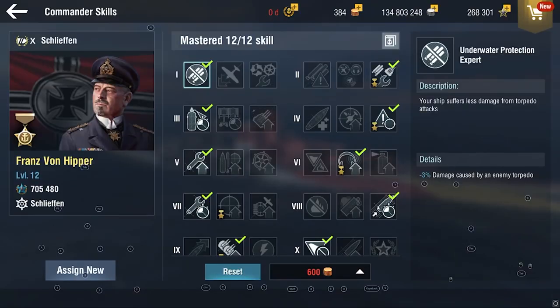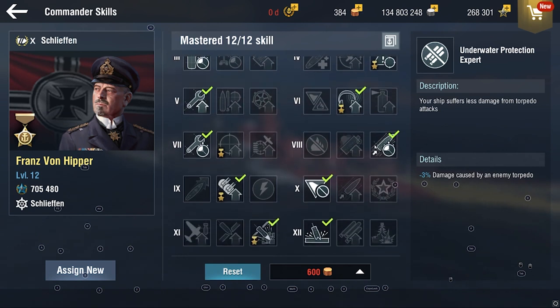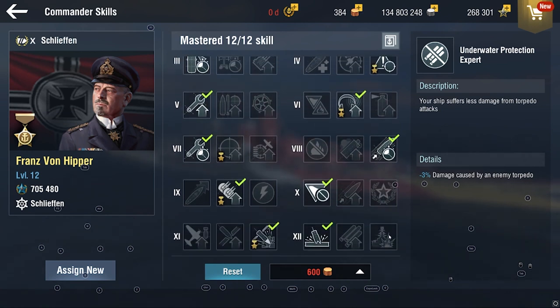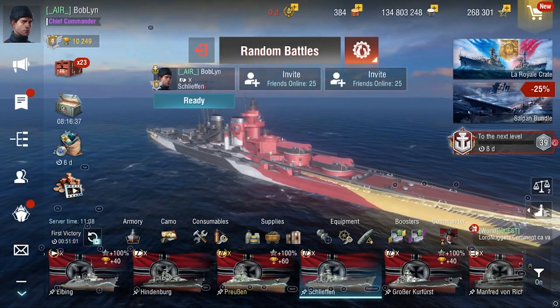Instead of the Scheer team, I'm on the Franz von Hipper team. I think DPM and damage is way more fun than being tanky. I do see why Scheer could be powerful in a situation like this, but I would definitely want Hipper. So let's move on to the game and see how it goes.